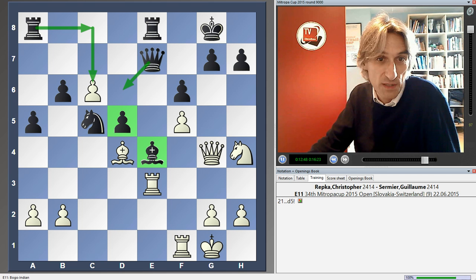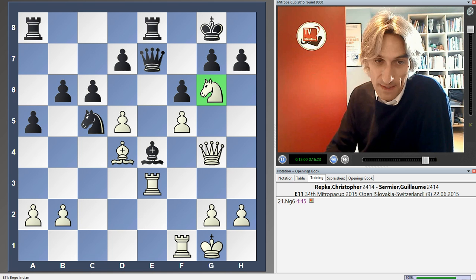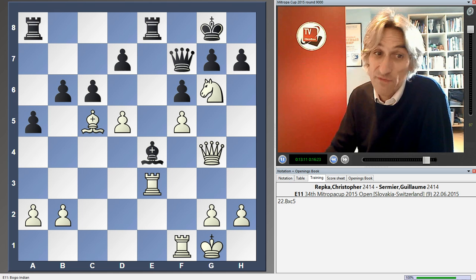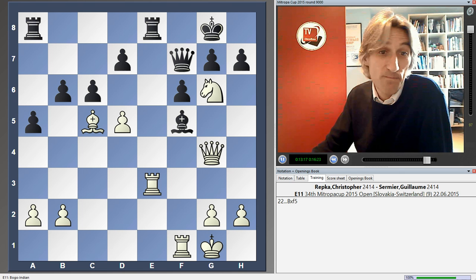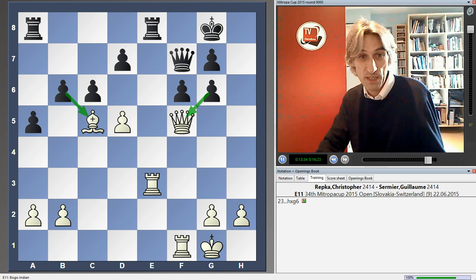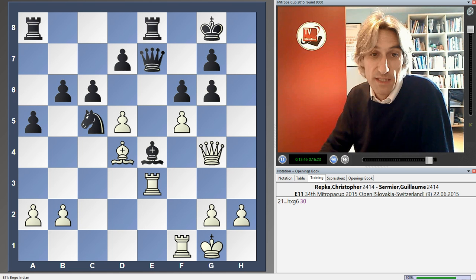White hits with knight g6, and it's all kicking off. Black took this — probably would have been better to play queen f7, but this is very difficult to calculate. After bishop c5, this does not win material. If black recaptures, then rook takes bishop. Instead, bishop f5 is a nice intermezzo. Although at the moment white is two pieces up, after this move attacking the queen it's not possible to hold on to the material — black is going to play pawn takes bishop, and in this position black actually stands better. But instead this was taken, and now it gets really tricky.